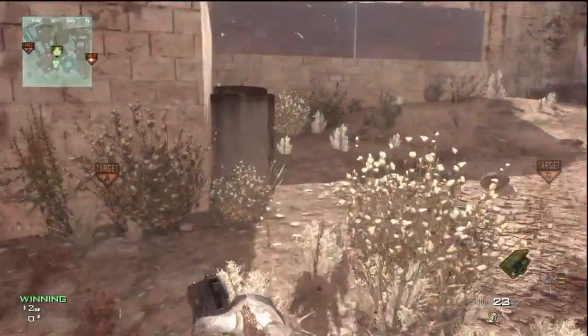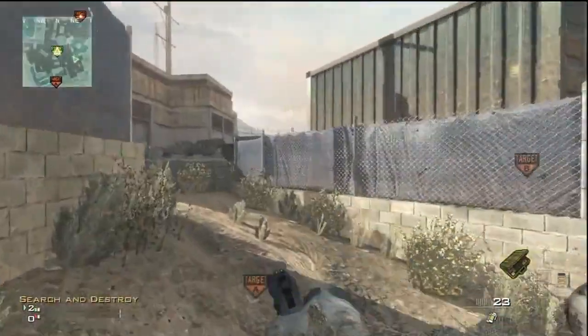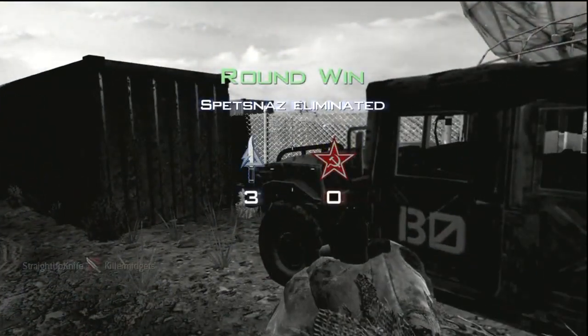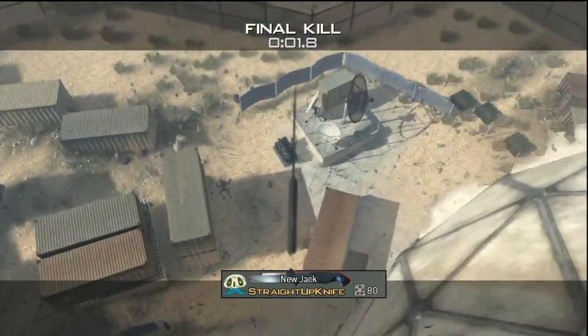Now moving on to B-bomb — you want to get next to these barrels right here. You can crouch or stand up or whatever, and just throw it straight up over B. Really easy one to hit, pretty practical, especially if you crouch — you can hide behind the barrels pretty well. And it looks pretty cool in the kill cam.